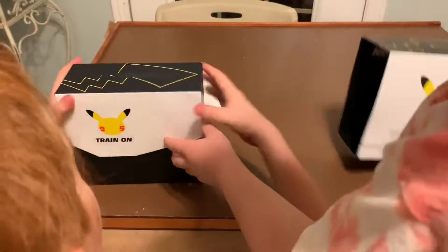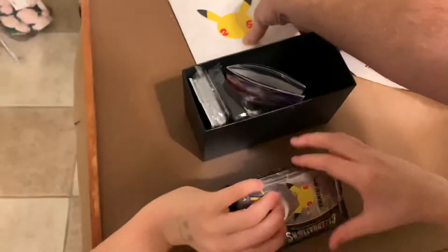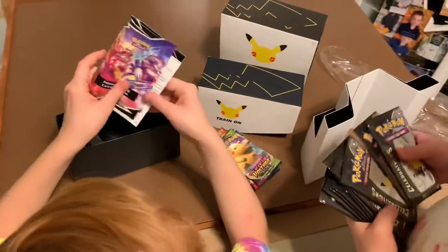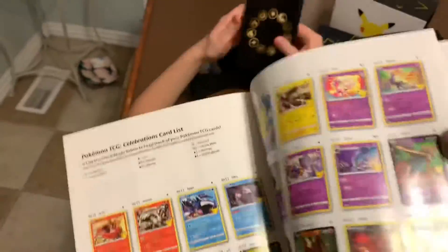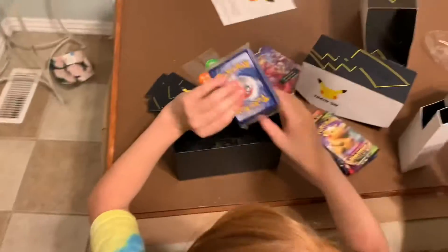That's a slide — you slide it out. It's a celebrations book. We haven't opened up an elite trainer box in a long time. These are celebrations packs, and we have Darkness Ablaze and Battle Styles too. So there's ten celebrations packs in there. It's not a very big set, but it's got some cool cards in it. We might just do the celebrations packs today, depending on how long the video gets, and save the other packs for another time.